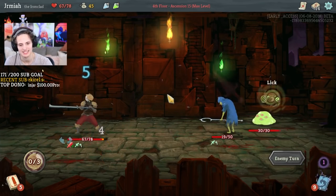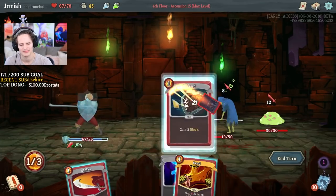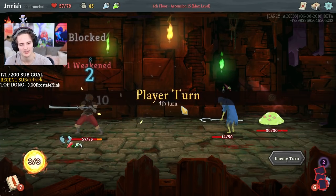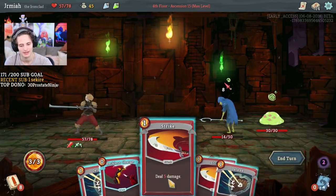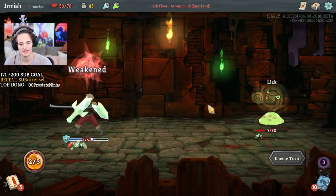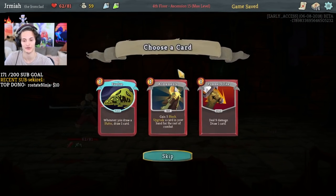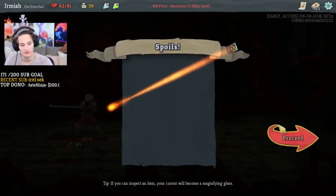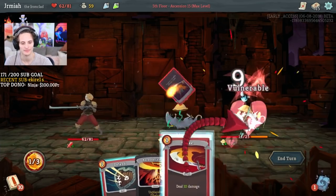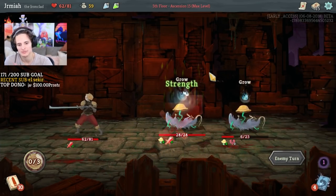I have every achievement except on this account — there's one achievement that I don't have, which is beat the game with a single relic, but that's because I did it on beta and I haven't switched over the achievement. I made a video on that achievement so I've already done it. There could be a maybe-achievement to kill the Waking One with a ritual dagger, like that would be a good achievement because the Waking One has a dagger in its heart already.